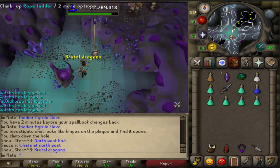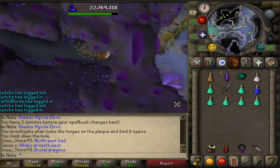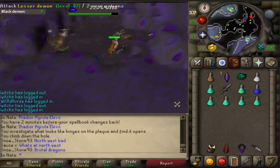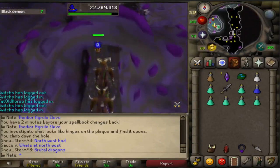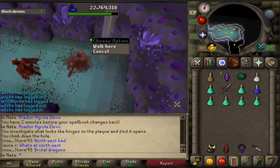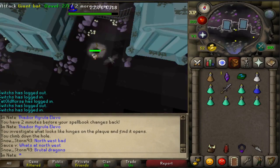Along with the main entrance, there are four other entrances you can find and unlock. You can't use them until you've unlocked them. Here is the first one — to unlock it, you just climb up the rope.